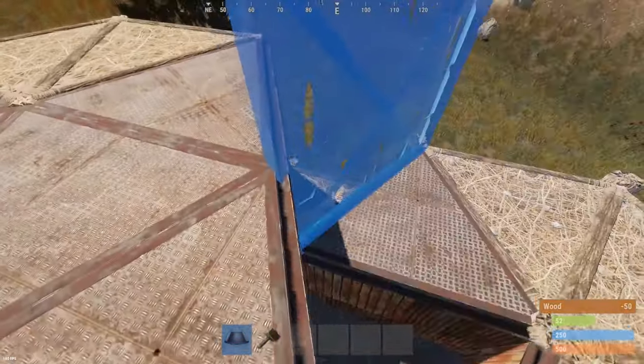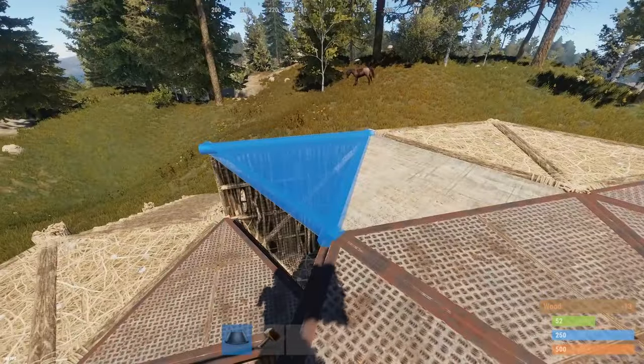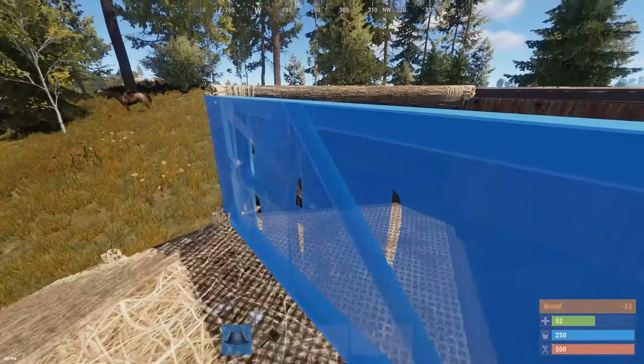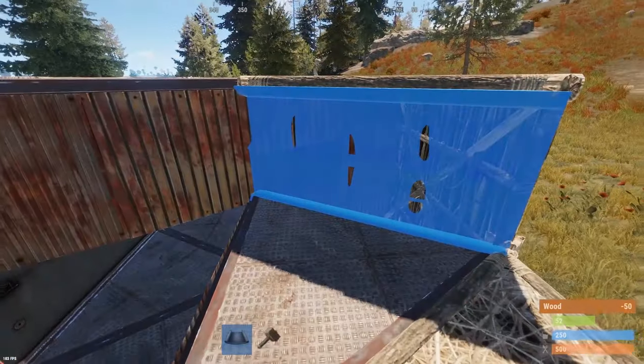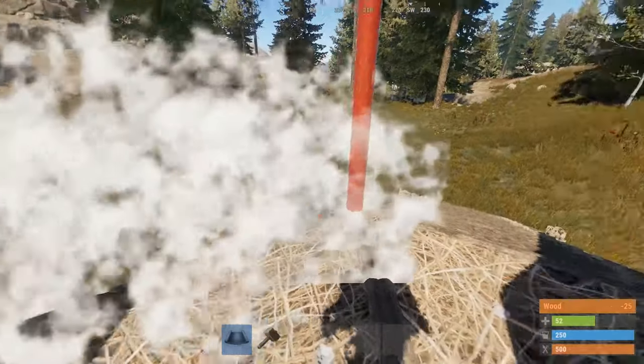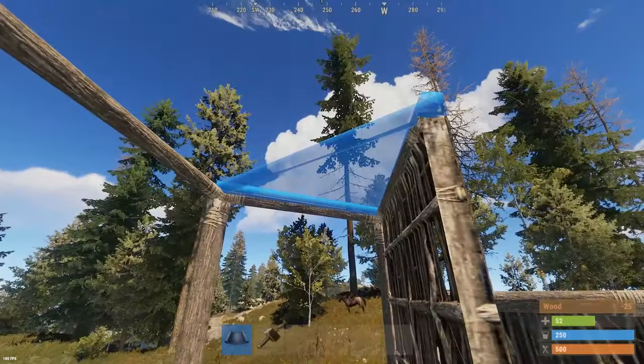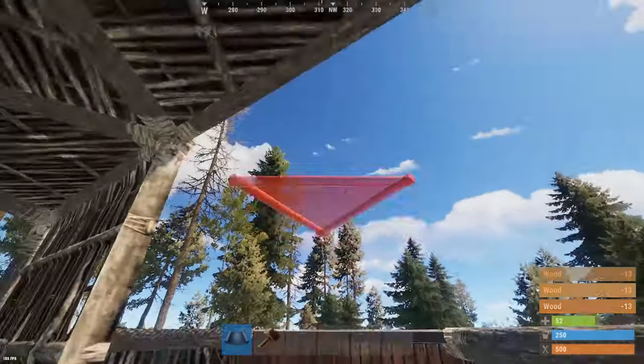With these two triangles at the front, add four walls and roofs to them, then add these half walls as well to seal those off properly. Then add one floor wall just here, a floor to the left, and then two double door frames at the front. Then add the ceiling using triangle floor tiles.